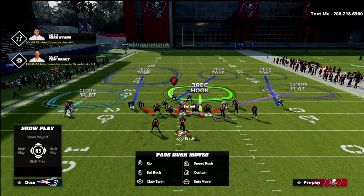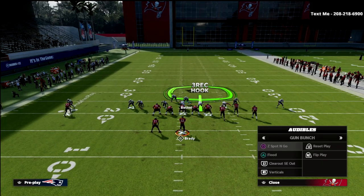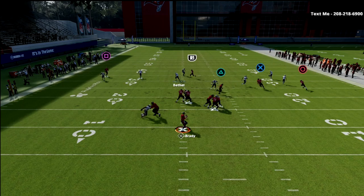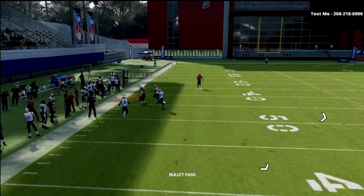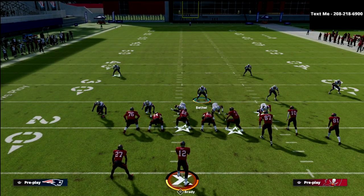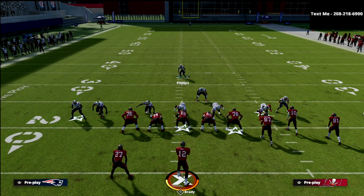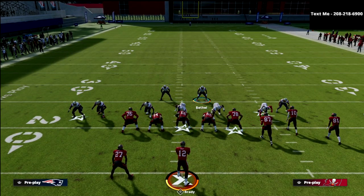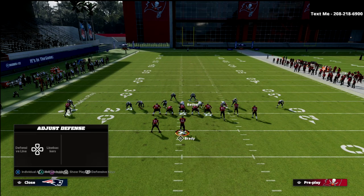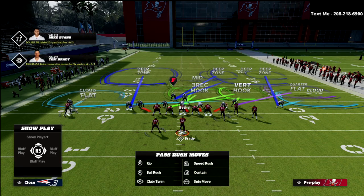This is what the defense looks like and how it's going to function. Let's say they go to play Verticals — I think this is a very good adjustment for Gun Bunch Verticals. You're going to see that this crosser, because we moved him down in the box, is going to play it very well. We're also going to get great matching onto the wheel on the right, and great defense against the rest of the concepts. This is the basic premise of how I like to play defense.